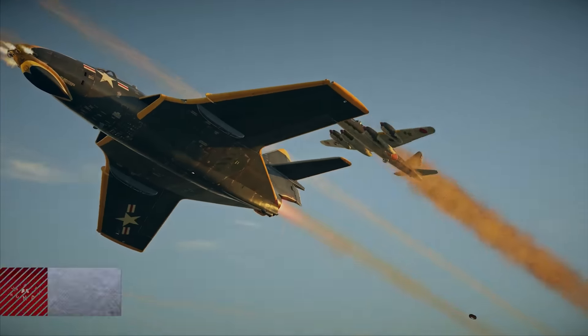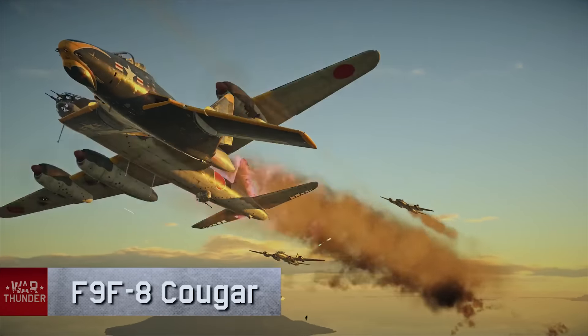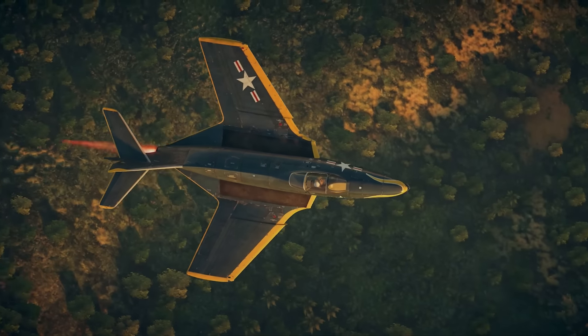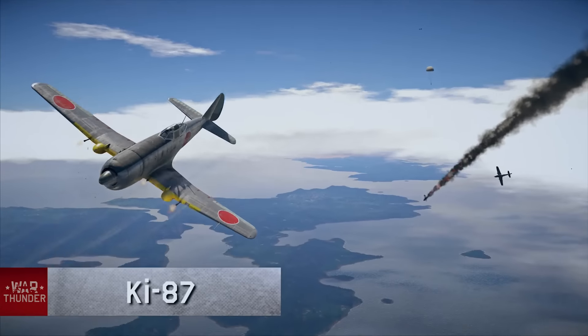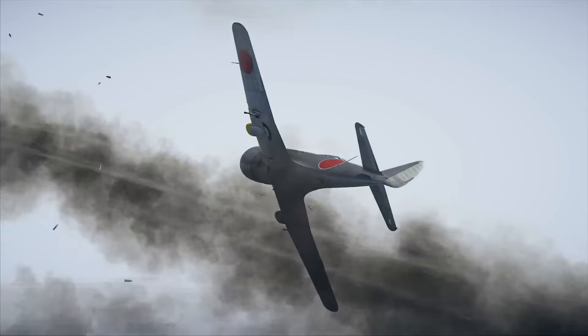American pilots are getting the F9F-8 Cougar, a swept-wing jet fighter and direct descendant of the Panther fighter jet. Japanese aviators now have the Ki-87, a turbocharged piston-engine interceptor that is armed to the teeth.